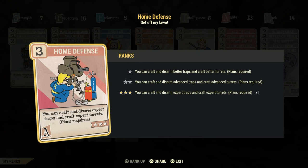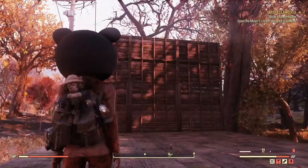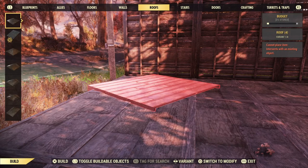Home Defense is for making crafts — like any sort of turrets, etc. It is a great perk for building. What we're going to do is go to Turrets and Traps.